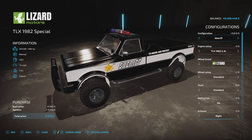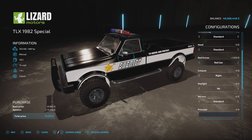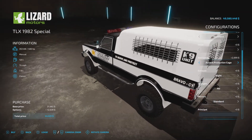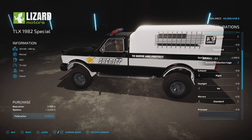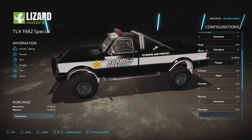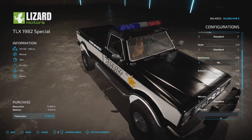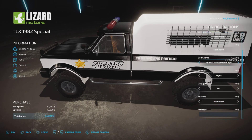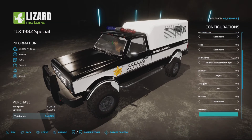In the Sheriff version, you can play around with all the options. Under bed extras, you can have a roll bar or a topper — that hasn't changed — but now we have an animal protection cage, the canine unit. When you select it, you actually have a little friend with you: a German Shepherd. I'm not sure what his name is, but I'm sure it's something very manly.